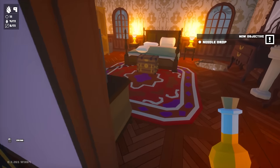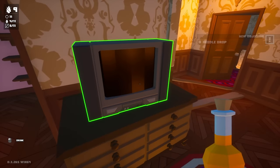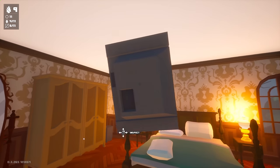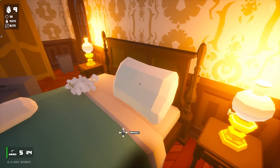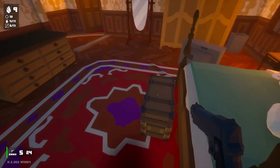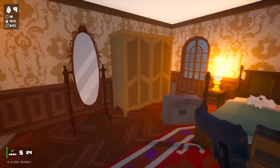Yes! We have a safe. There's a quest we need to do in order to open that safe. Anything on this TV? Nothing on the TV. Oh, what is that? It's a morphing spider! Those things are creepy. He was hiding as a pillow, I think. Anything in there? Nothing in there.